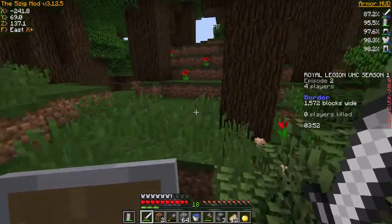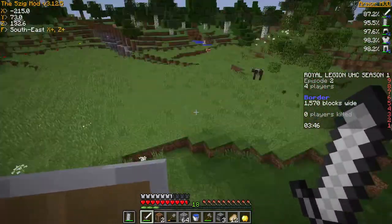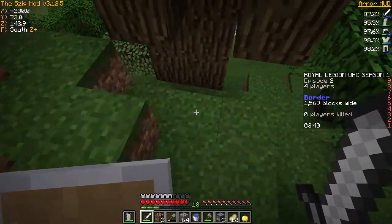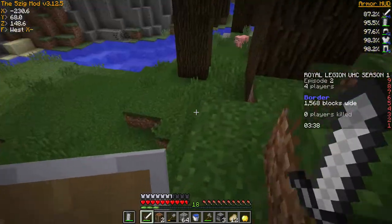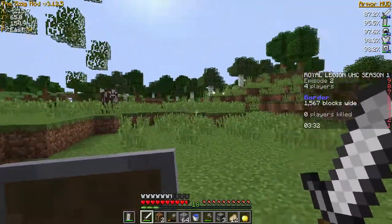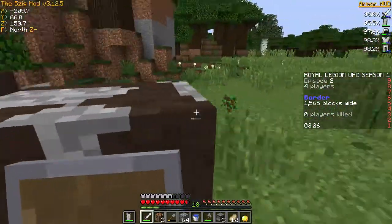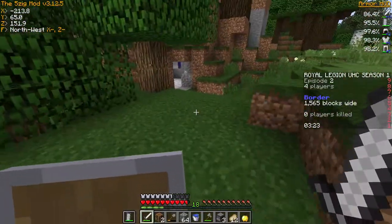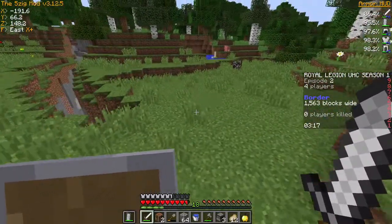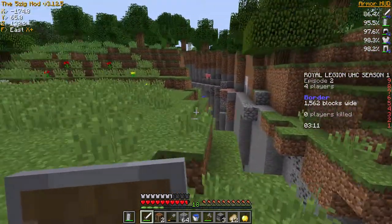When I'm upstairs I should be able to see the border coming in, so I'll get an early warning. There's a cow there — just need to get down. Someone's been here — this is not good. Stand still cow — there we go, just need your leather. Someone's been here — I can tell from the tree.